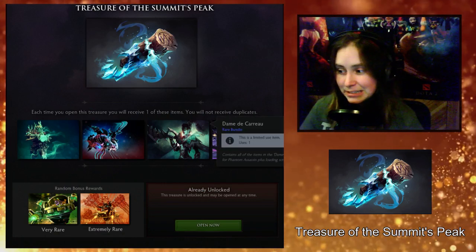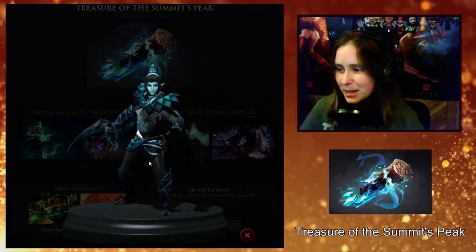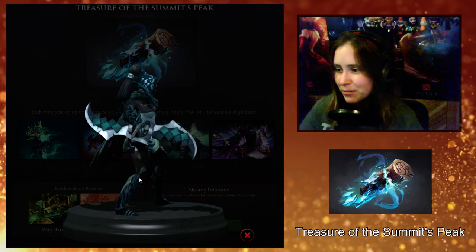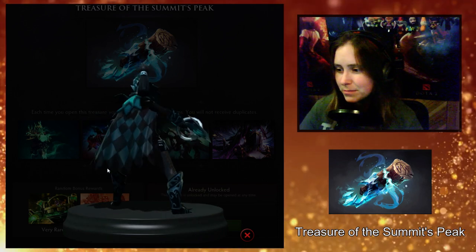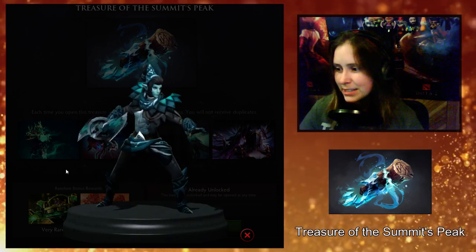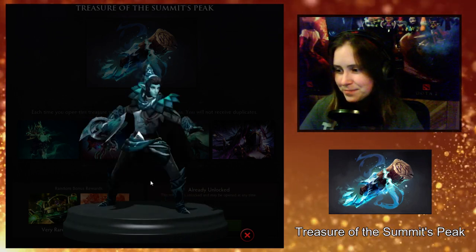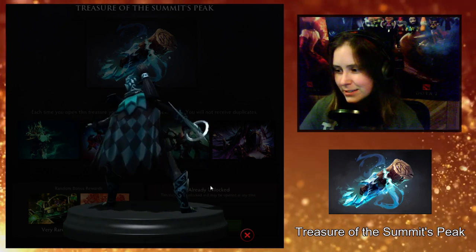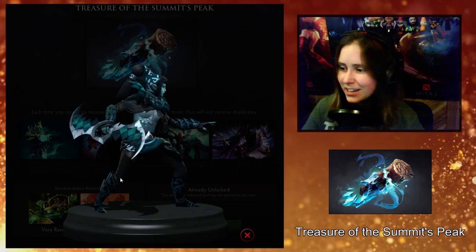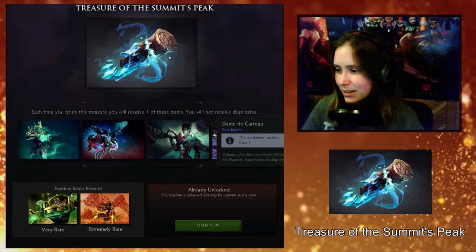The third one is Dame de Corot — if I said that correctly, I'm not sure. This is for Phantom Assassin. It does include a loading screen as well. She's got some elf ears going on here, crazy hair — I can't think of anything to call it but elfish. She looks very elfish. A little bit clowny, almost a harlequin thing going on here with these little repeating patterns. I do like this cape — I think it's different, it's not very PA, but I think it looks good, so I'm going to give it a pass. The weapon is not bad, not the most interesting weapon for her, but it goes well with this set. The hair is definitely the standout piece here. A little strange, but different and cool.